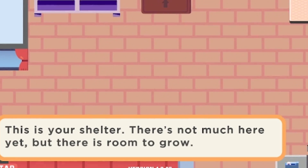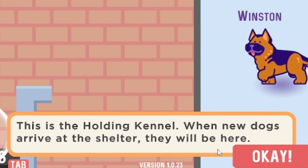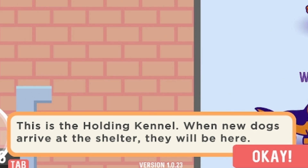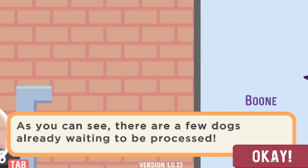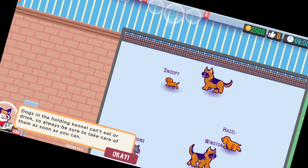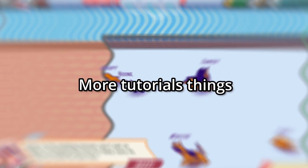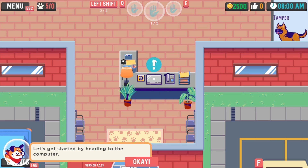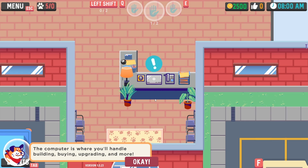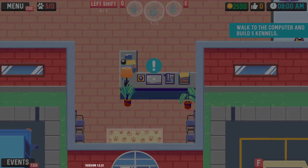This is your shelter — there's not much here yet but there is room to grow. This is the holding kennel where new dogs come into the shelter; they will be here. As you can see, there are a few dogs already waiting to be processed. Let's get started by going to the computer — that's where you handle building, buying, upgrading, and more. Go ahead and move up to it.